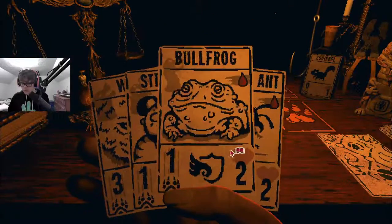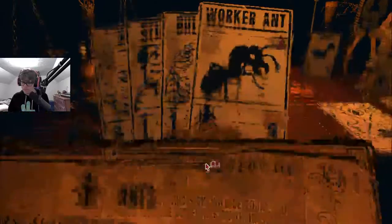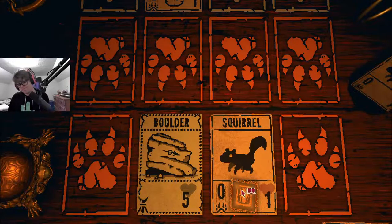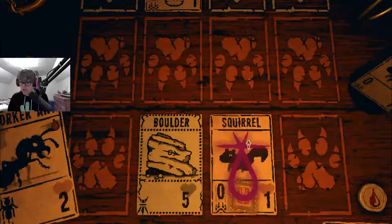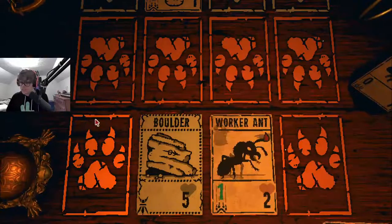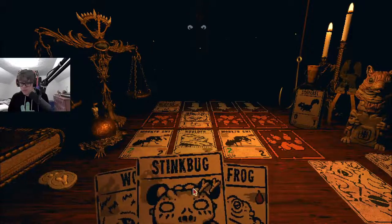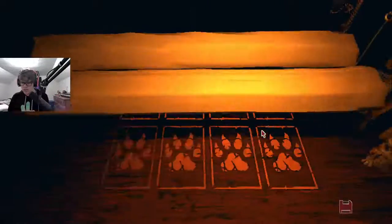So we start with the squirrel. Worker ant. The value represented with the sigil will be equal to the number of ants that the owner has on their side of the table. We want worker ant or a bullfrog. I want to lean into this ant thing and just see what happens. We're still gonna go for these squirrels. Now they both do two damage. You can even get a stink bug. Leaning into it can work.